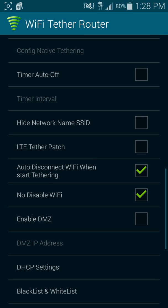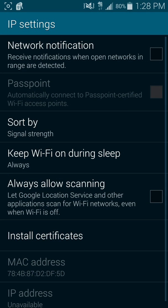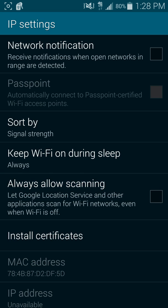Try doing that, and then make sure you go into Advanced Wi-Fi settings — make sure you take off 'Always Allow Scanning.' That's one important part.